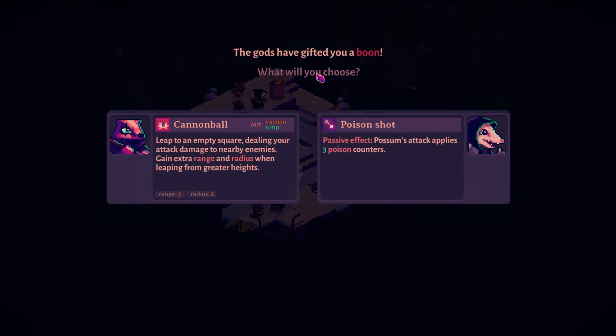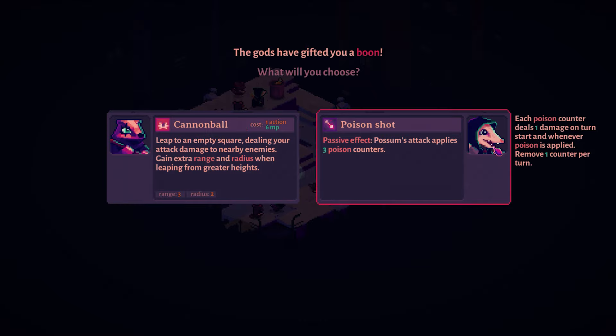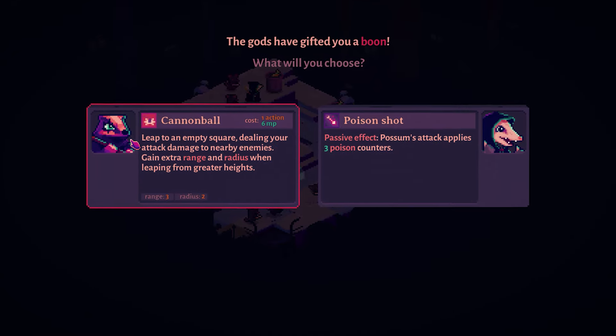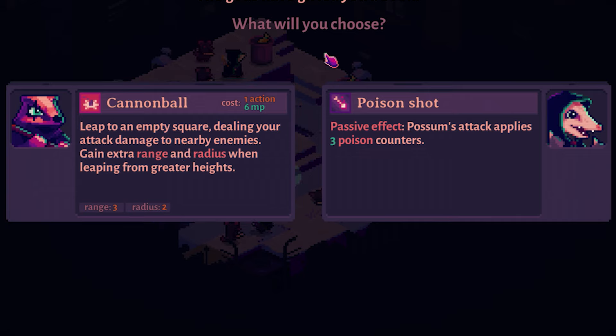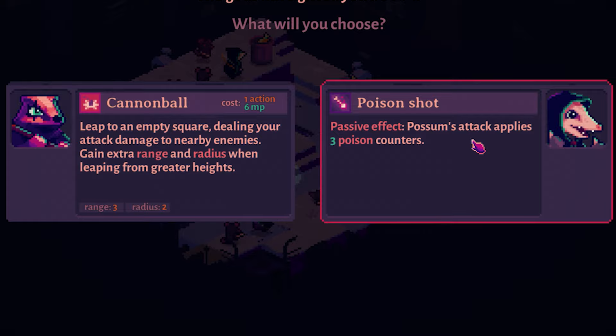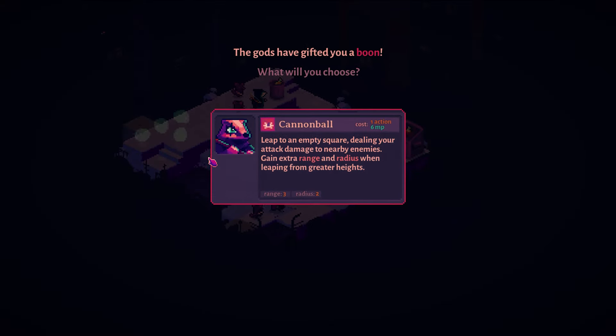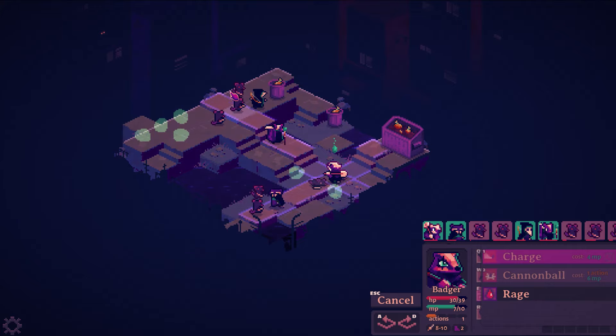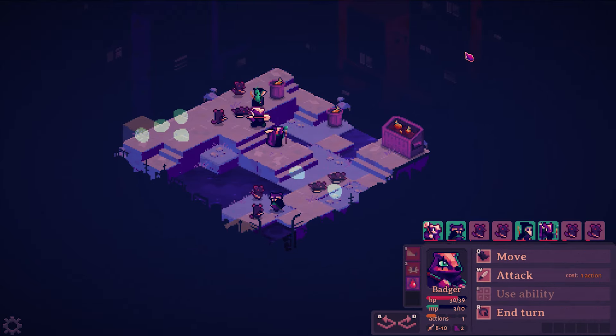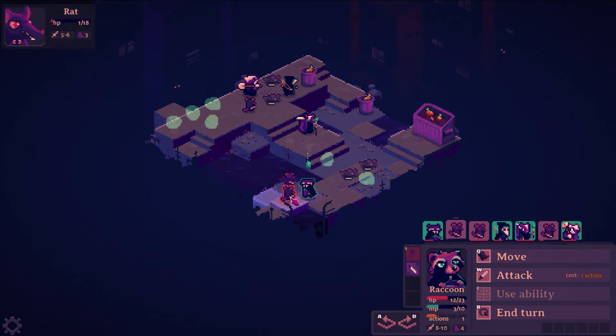First let's grab this boon. It applies to random characters regardless of who picks it up, and I can choose. So Cannonball for the badger: leap to an empty square dealing your attack damage to nearby enemies, with extra range and radius when leaping from greater heights — or Poison Shot: Possum's attack applies three poison counters. I love Cannonball; I took it in my last run. It was a lot of fun to walk up to a high spot and then just launch myself at someone.